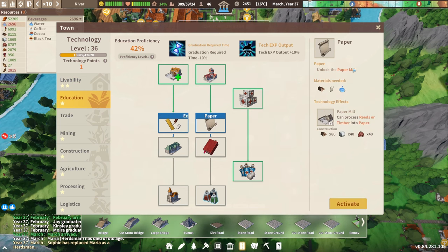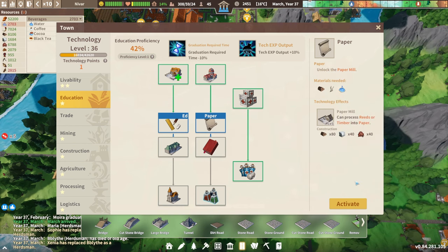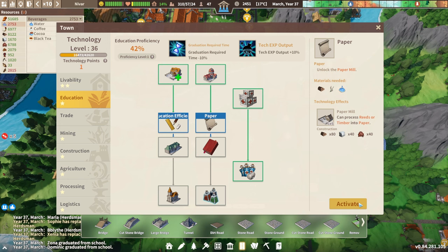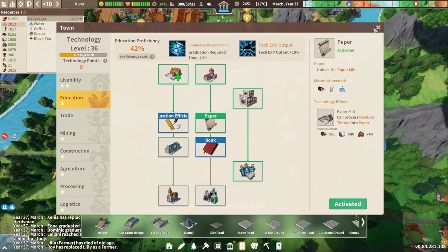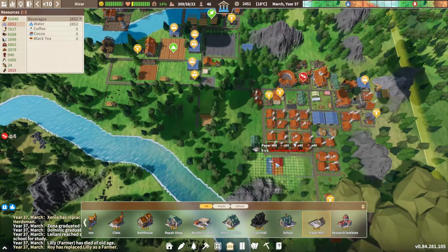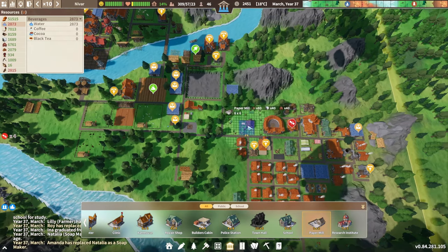We unlock the paper mill and we need wood, stone, and iron. We have all of that. We will need timber, reeds, and water - quite a lot of things to make paper. That's why I think it's important to increase the water limit, which we are almost at. Let's activate this and start producing some paper.